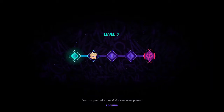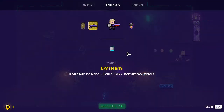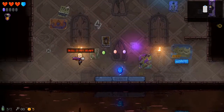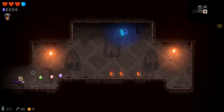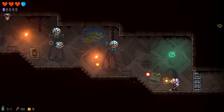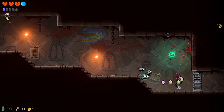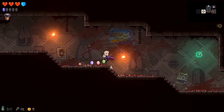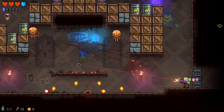Destroy painted stones, win awesome prizes — good to know. It throws us into our very first round. Our active ability with the death ray is that we blink a short distance at no cost, which is very beneficial. Especially because this item shoots a little bit slower, being able to reposition seems crucial to our ability to succeed in this run.